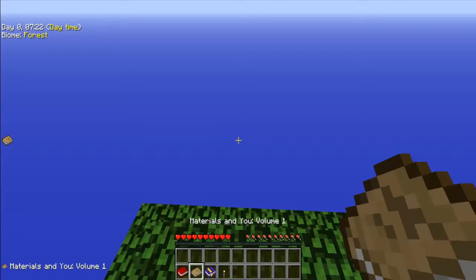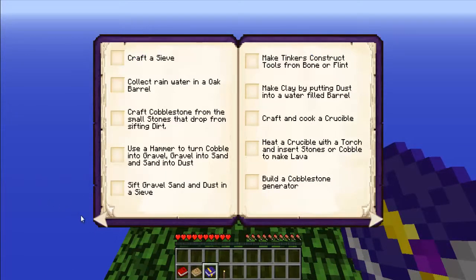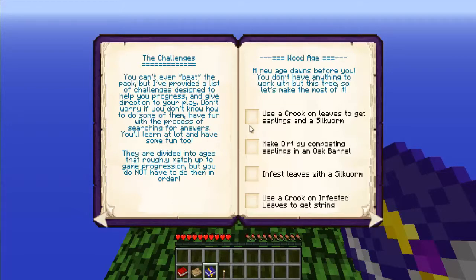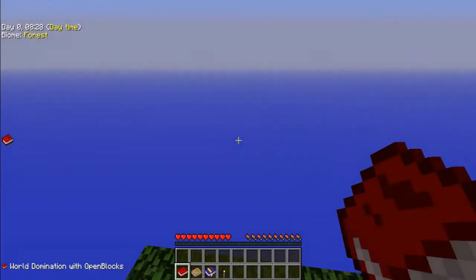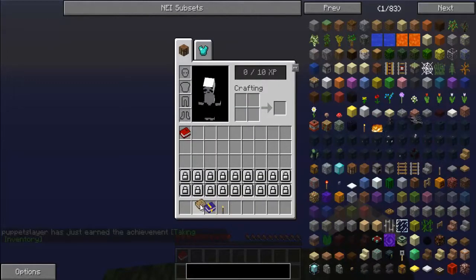Materials and new achievement book. Alright, this is the achievement book — we're going to be using this a lot. This is what we're going to be doing. When we get something, we're just going to put a little nice check next to it. I'll keep that because I'm not entirely sure how to use it right now. We'll put the achievement book up here too.